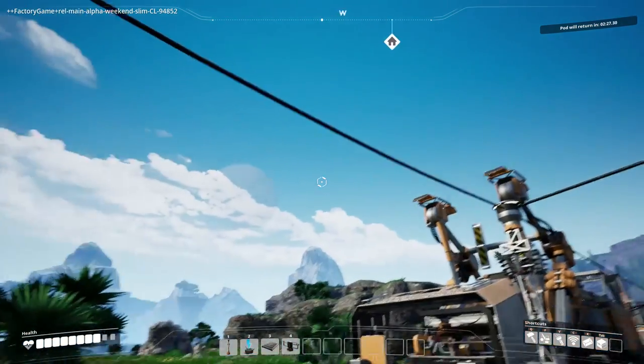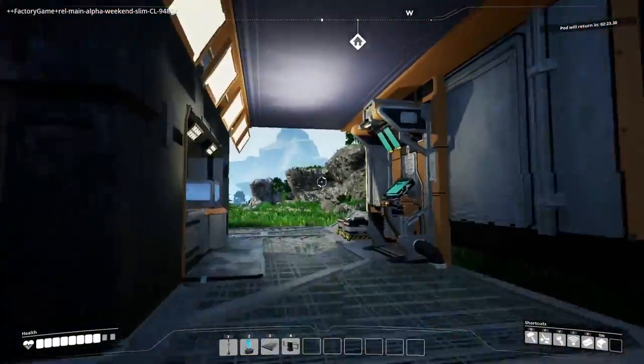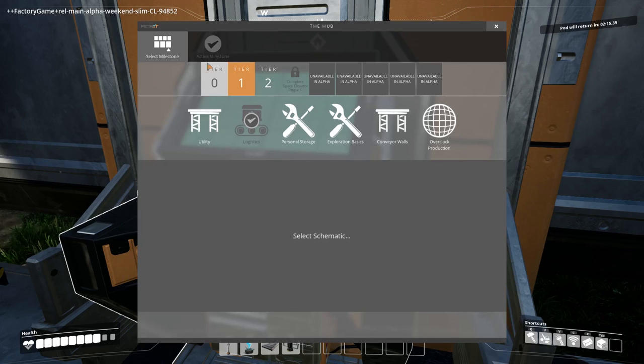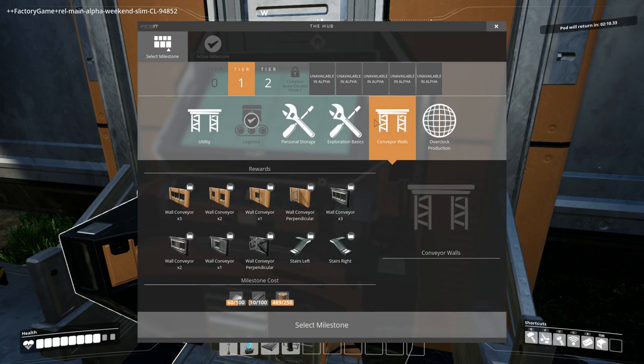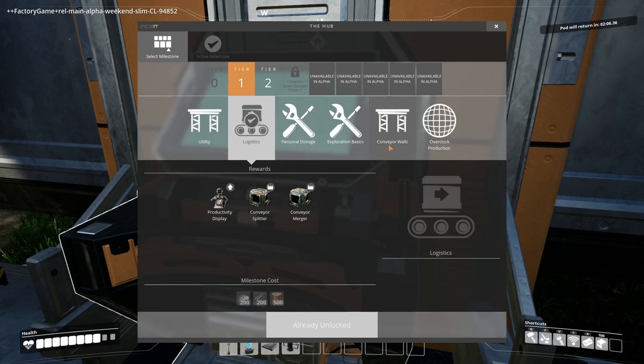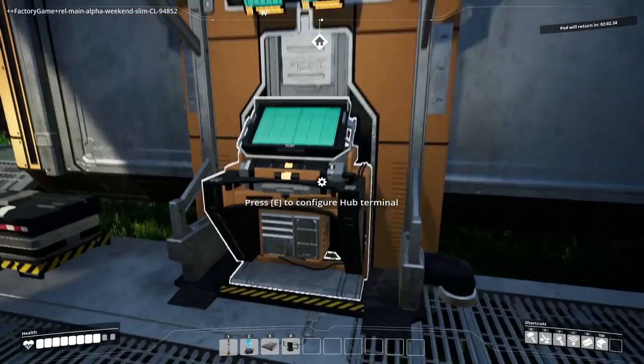The productivity display will help measure and improve the productivity of individual buildings to aid with optimization. Oh my god, that is how you get a milestone — that is the coolest thing! The story lore here is we're working for Ficsit — they just sent us down here and now we're sending stuff back up, doing our job. The pod will return in two minutes. Now we have conveyor splitters and mergers, and next we just need these walls to start setting up our base.